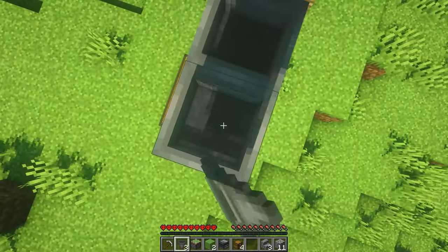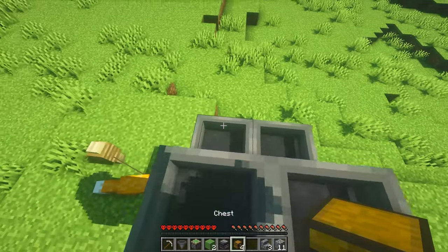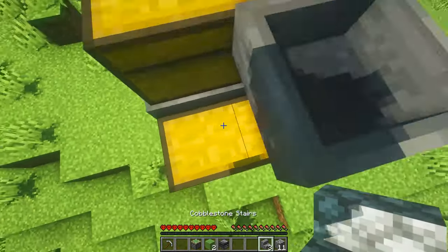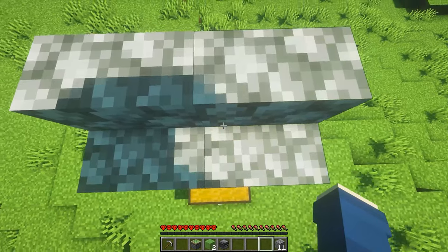Then place two hoppers on top of the furnaces and two hoppers on the back of the furnaces. Then place two double chests on top of the hoppers. Place your final hopper here, then place a cobblestone stair upside down like so. Next, place two stairs on top of the front chest.